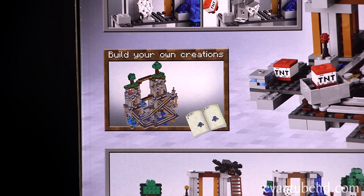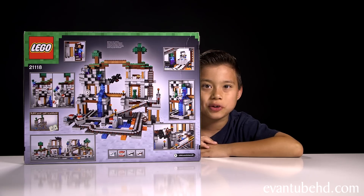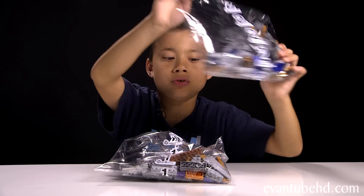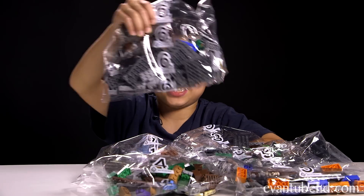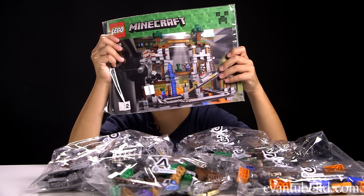Of course you can use the instructions or you can build your own creation. Let's get this thing open and show you guys what's inside. You get bag one, bag two, bag three, bag four, bag five, and bag six. You also get four gray plates and the inspiration booklet.